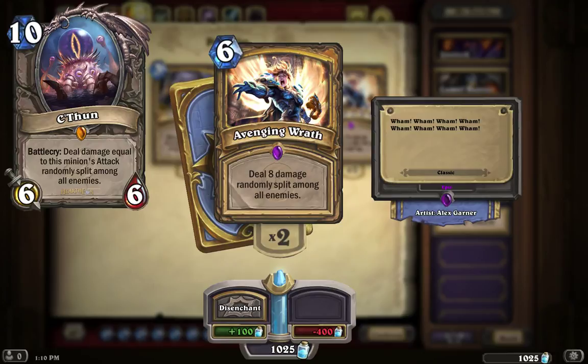Avenging Wrath is 6 mana and it's only a spell card, but the Battlecry is similar — it deals 8 damage randomly split among all enemies. If you can get C'Thun boosted to 8, 10, or higher, this can be a really strong legendary and a good late game finisher. It's kind of like a mix of a 10 mana 6/6 card with Avenging Wrath added as a Battlecry. There are several cards that work with this legendary, and a lot of decks will be centered around it.